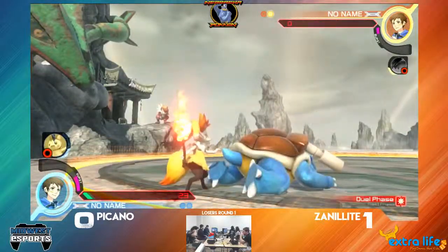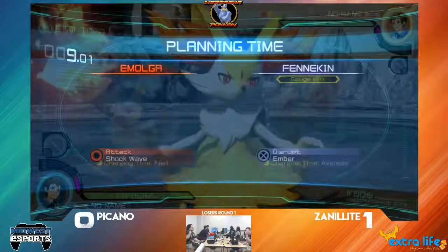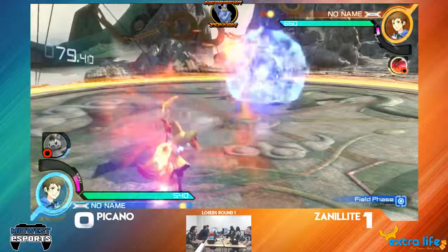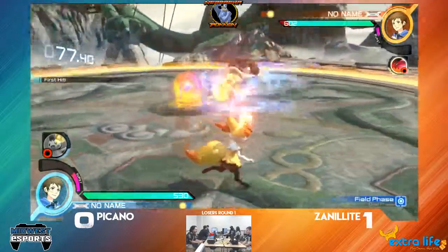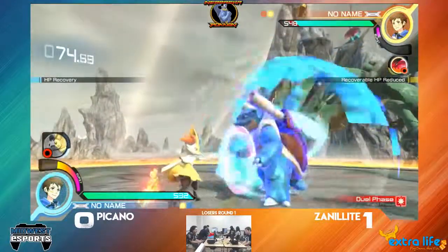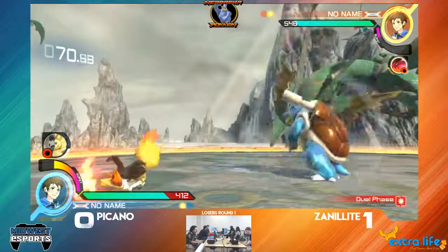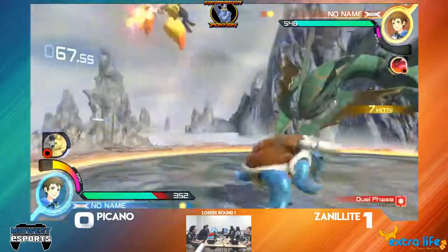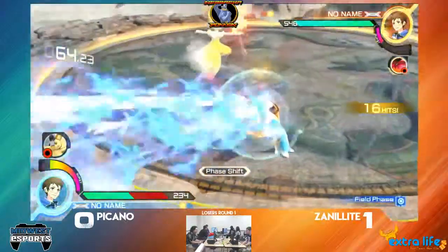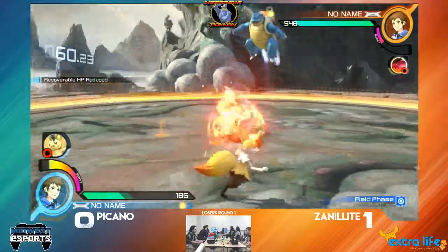JX barely catching the jump. Xenillite is still sitting on match point. Let's see how he does in this round three, game two situation. The only problem is Braixen can get her Bursts much faster than Blastoise, so he's really going to have to be careful about field phases. Trying to mirror screen, but the counterattack catches that out. The Water Pulse — into 6X, into 6X, into Hydro Pump. There's no Hydro Pulse in Pokémon — it's Hydro Pump. My bad.